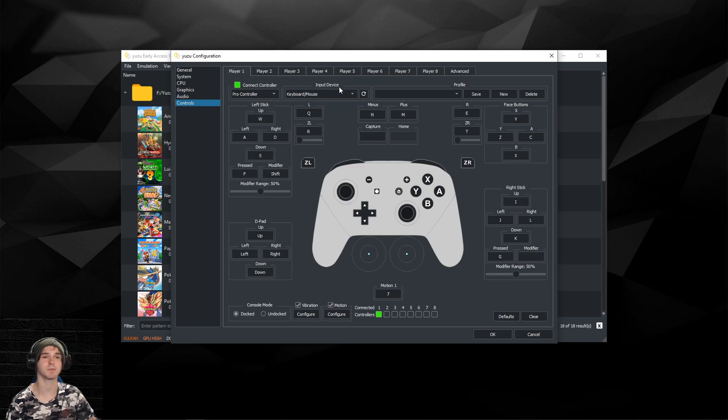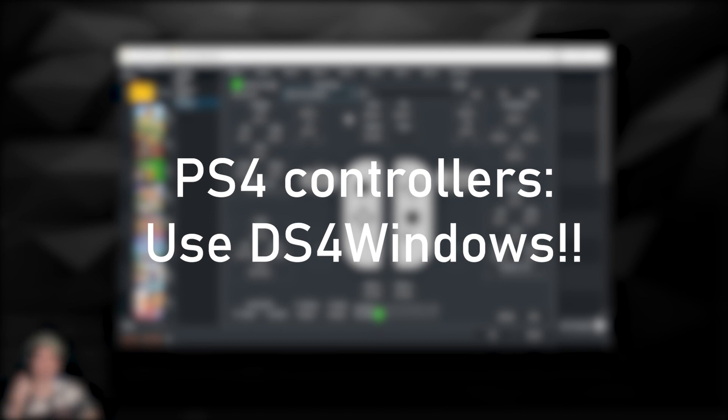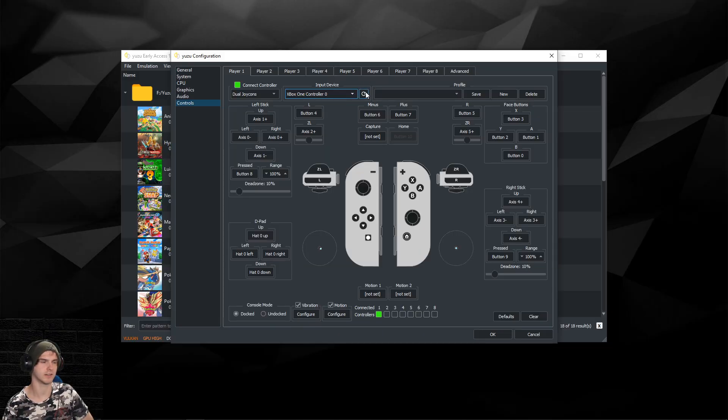For controls, I have an Xbox 360 controller. Make sure the green box is on, otherwise your controller is not connected. I'd recommend selecting Dual Joy-Cons and make sure the console mode is set to Docked on the bottom left. Under Input Device, if you can't see your controller, click the Refresh button — in my case it's an Xbox One controller. If you have a PS4 controller, try using DS4 Windows; after connecting it there, click Refresh and it should show up. If you don't want vibration you can turn it off, and if you have motion controls you can configure them here. Press OK and you're basically set.